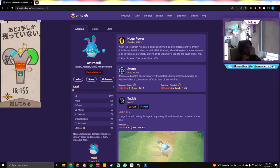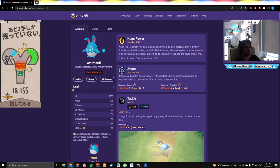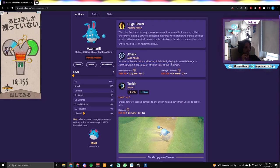When it's only a single enemy, with an auto attack, a move, or their unite move, the hit is always a critical hit. However, when hitting two or more enemies at once, the hits are never critical hits. Critical hits deal 170 rather than 200. So this thing should basically win every 1v1, and you want to apply a lot of pressure side laning with this. The boosted auto — every third attack — does increased damage to enemies within a cone.